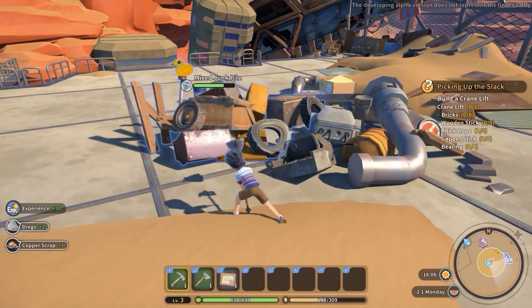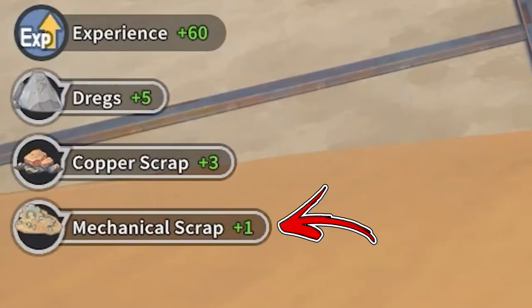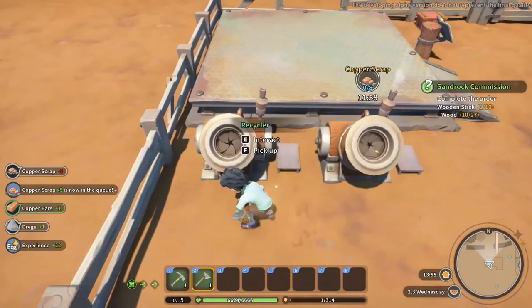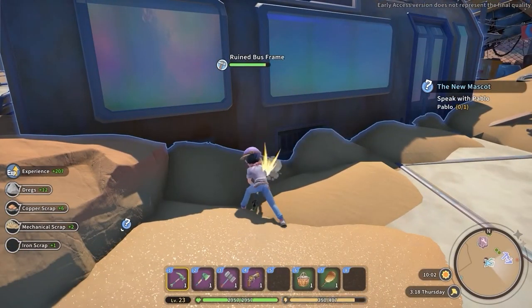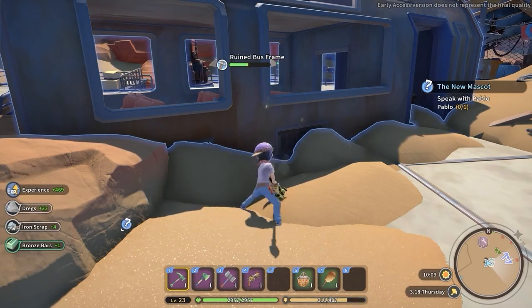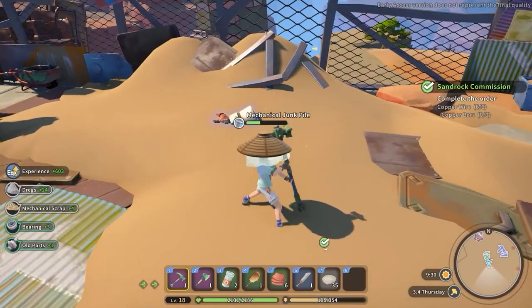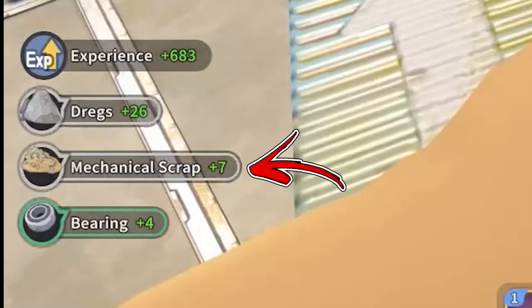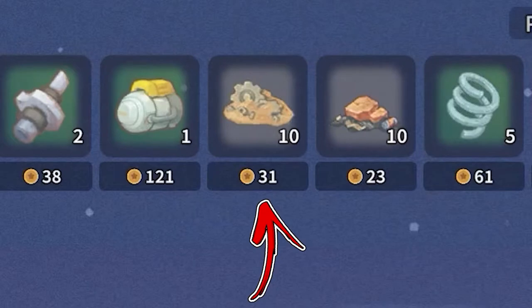Here you will find some mixed junk piles you can mine down. Doing so has a chance to reward you with mechanical scrap. Next, you have to place them inside your recycler, which has a high chance to produce some bearings. As you progress in the main storyline, the mixed junk piles in the Euphala Salvage will improve over time, allowing you to obtain bigger amounts of mechanical scraps. Sometimes a mechanical junk pile will spawn directly, yielding even more mechanical scrap and also having a high chance to drop bearings directly. From the Euphala Shop, you can also buy up to 10 mechanical scraps each day for a price of 31 gold each.